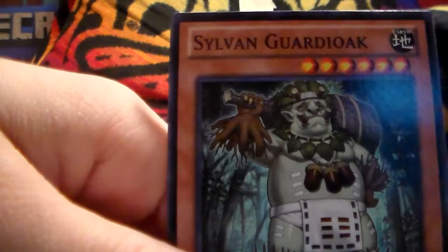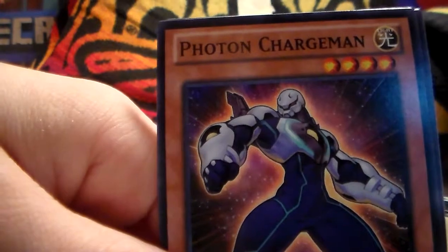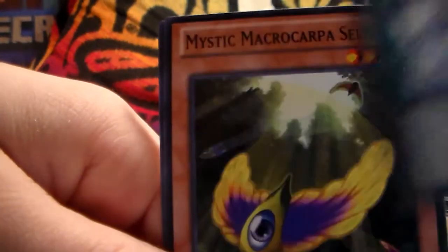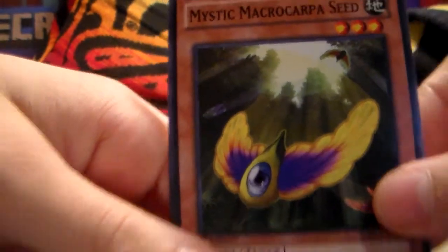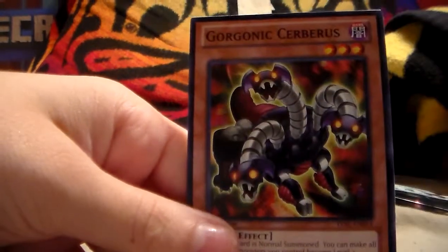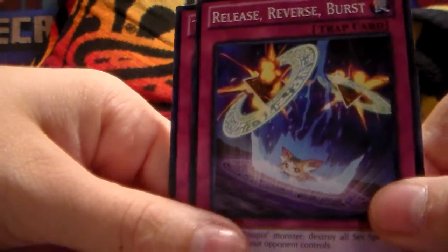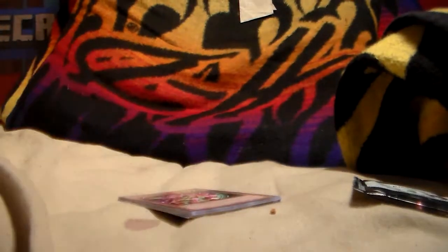Swordsman from a Distant Land, Sylvan Guardiog, Phantom Chargeman, Gorgonic Gollum, Bougenunity, Mystic Macrocarpa Seed, Gorgonic Cybrus, Release, Reverse and Burst, The Monarchs Awaken — and that's what's in that pack.